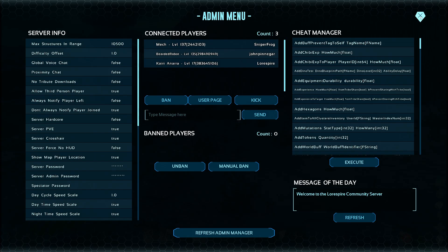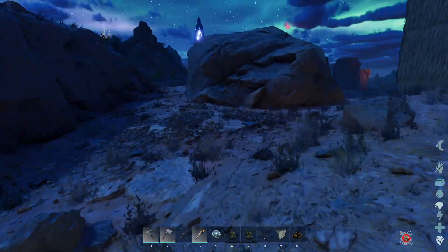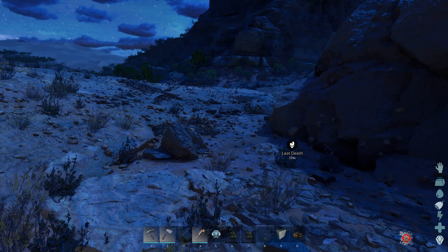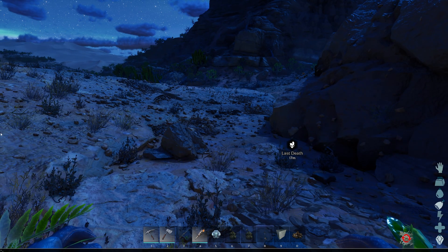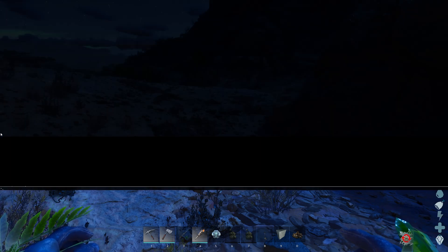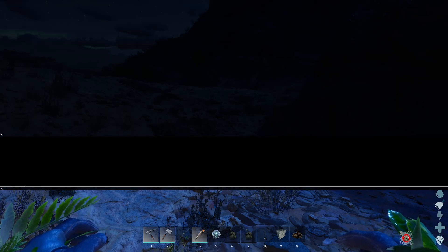The way that you access this menu is you want to hit the tilde key, left of the one key and above the tab key on the left side of your keyboard. That will bring up this line where you can type in a command. If you hit it again, it'll bring up this window, which is a little easier to see.